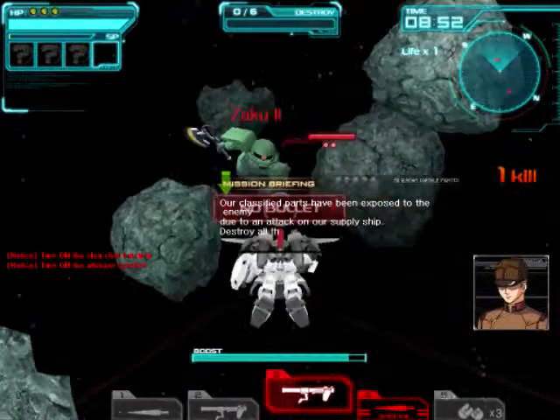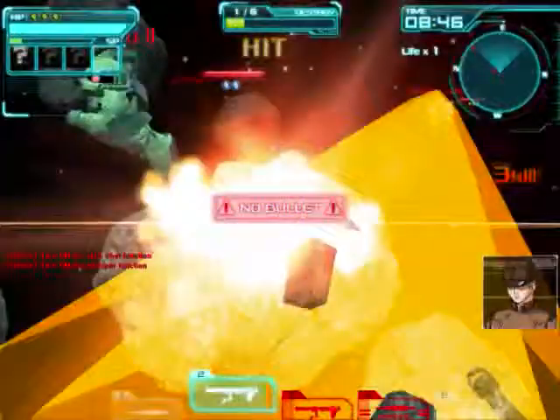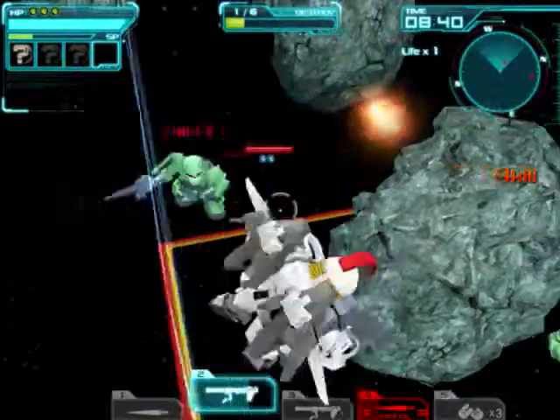Basically, our first mission here is to destroy the boxes. The Tallgeese has two different fire mode cannons — it has a single shot cannon and it has a three shot cannon.